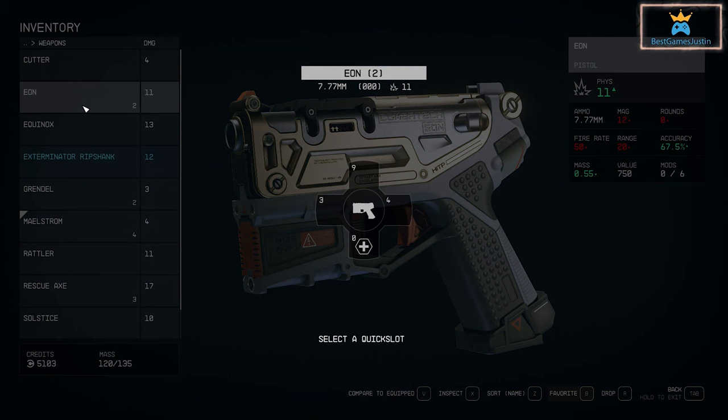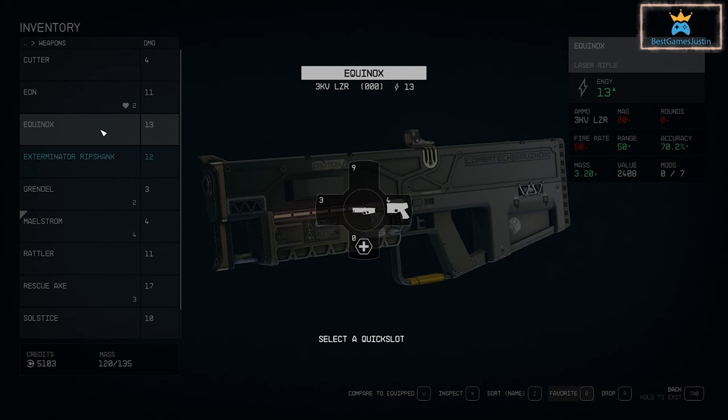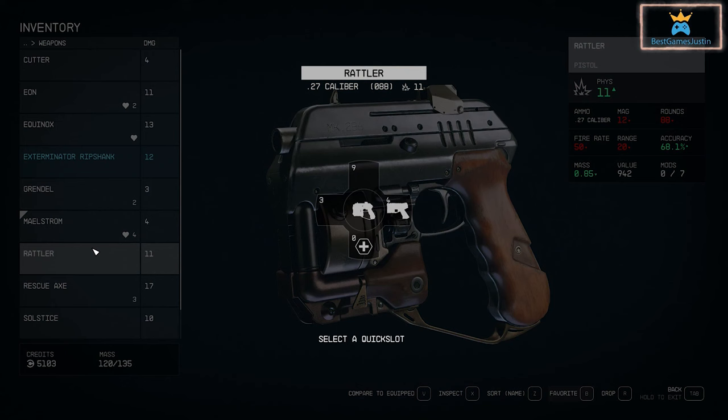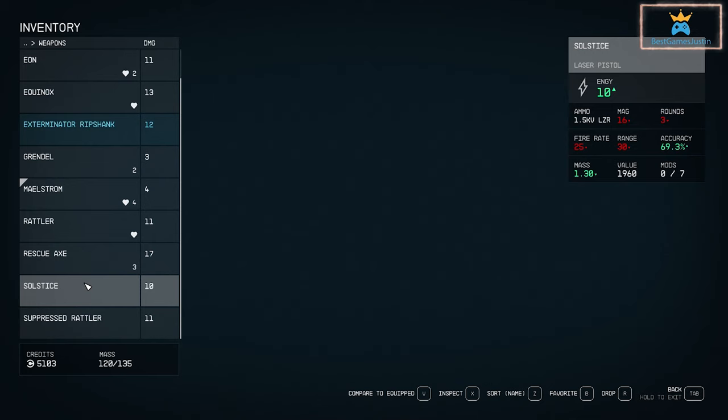In order to switch weapons much faster, add them to favorites and then you can swap them without having to go to inventory. This will save you a lot of time, especially if the menu takes a bit to load. You can use the directional pad for the quick menu, and on PC you press Q and select the weapons or items from the menu.